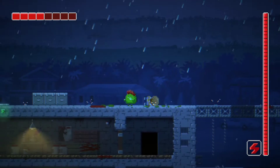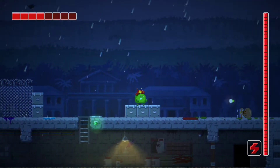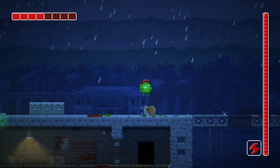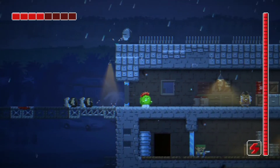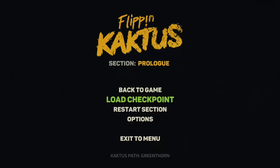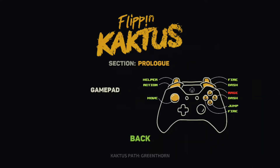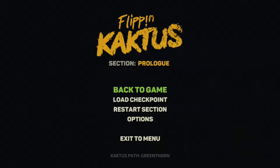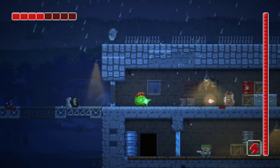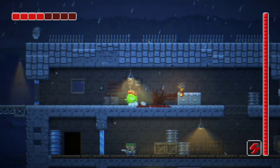I like that they mapped shooting to right trigger or X, because you can use the A button to jump while holding right trigger — it's a lot more convenient. Looking in the pause menu, there's a load checkpoint and restart section option, but I don't think you can remap the controls. That would be nice — you can use the Xbox Accessories app, but it would be better to have it in-game.